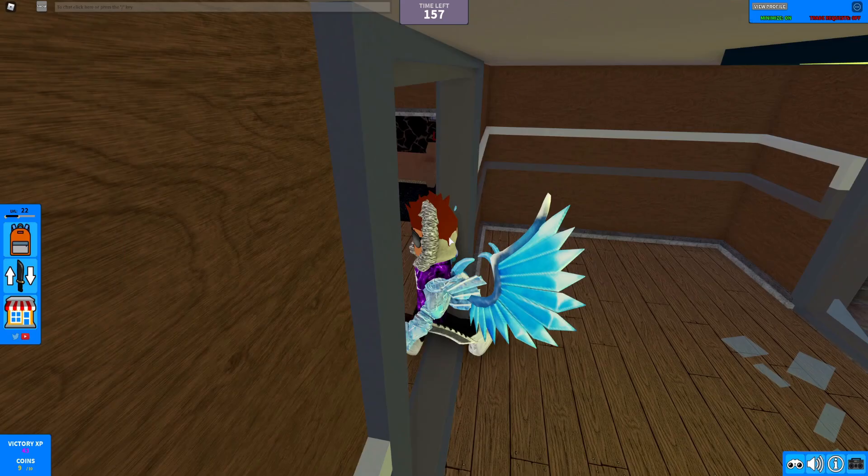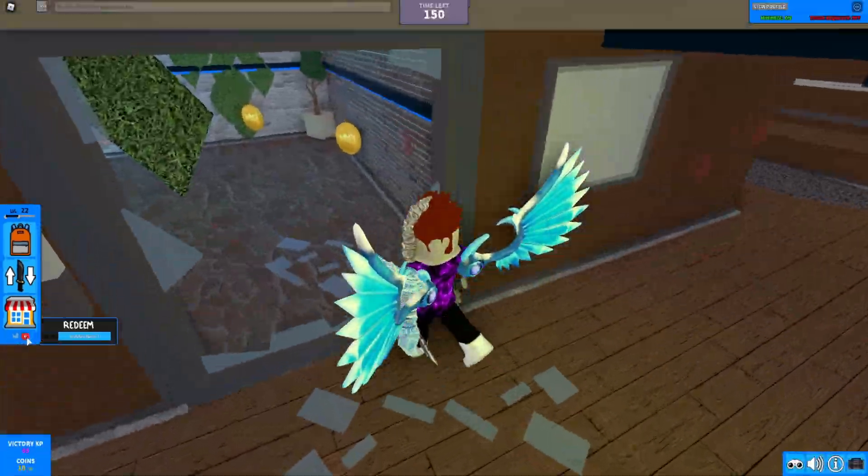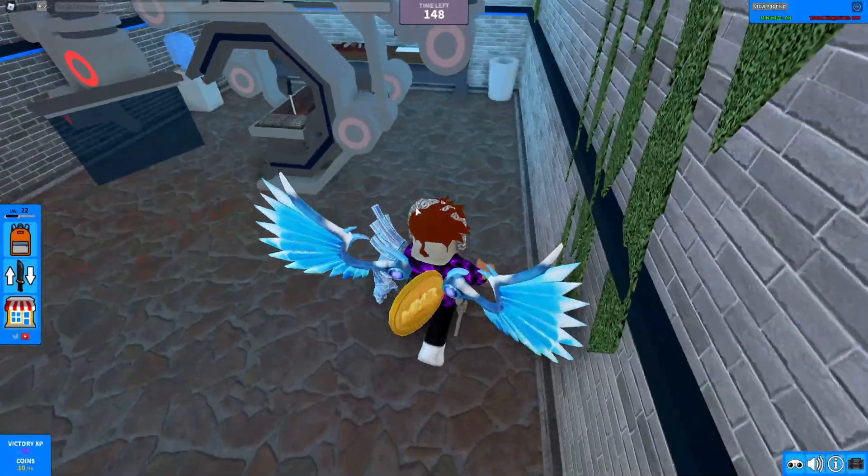Alright guys, if you do not know already, in Murder Mystery 3 to claim codes, go to the left where the Twitter icon is, click on that, hover your mouse over it, and then the code box will come up to the right. These codes are in no particular order, so let's just get into it.